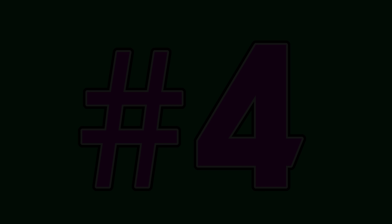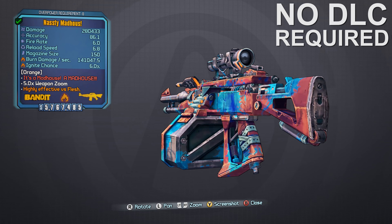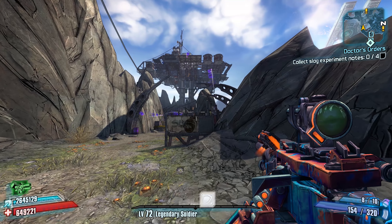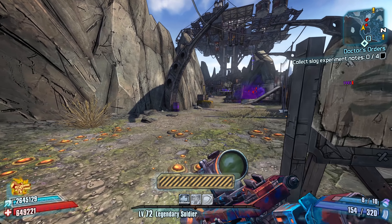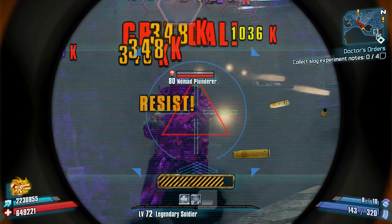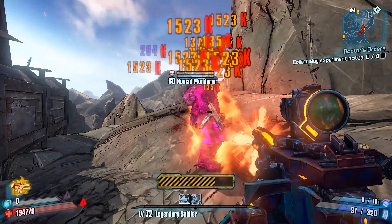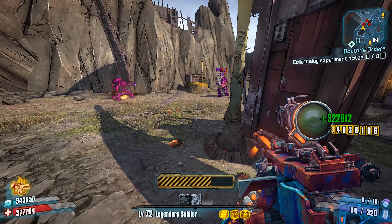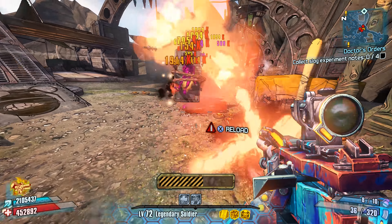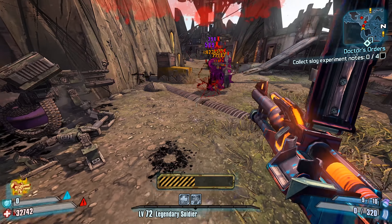Number 4: the Madhouse Assault Rifle. Out of all of the legendary assault rifles in Borderlands 2, I think the Madhouse had a lot of potential. While the weird projectile pattern doesn't necessarily lend itself to great initial accuracy, what was cool about the Madhouse was its ricochet potential. Provided the Madhouse's bullets hit a surface like a wall or a ceiling, the bullets will not just ricochet, but also split into additional projectiles — potentially getting you two shots for the price of one.